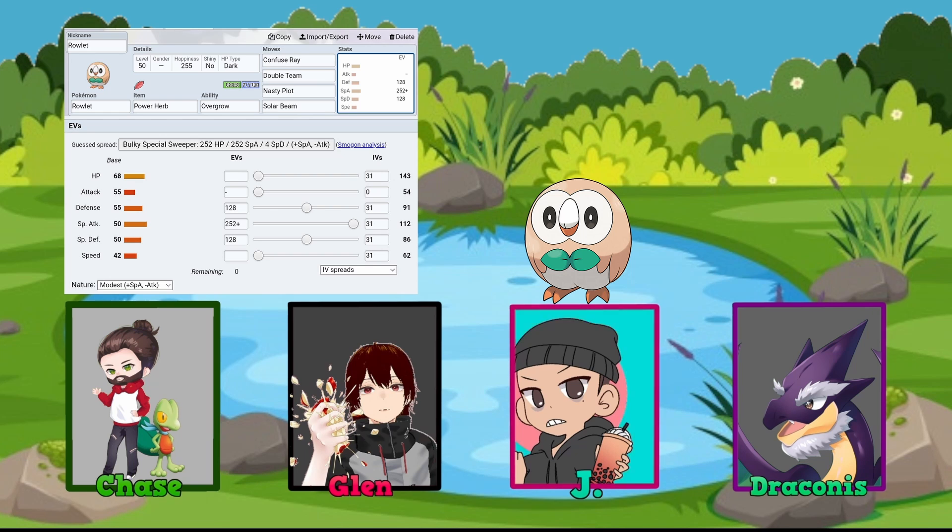Jay went with Overgrow as the ability, trying to capitalize on Special Attack, and the item Power Herb. His moveset is Confuse Ray, Double Team, Nasty Plot, and Solar Beam. The idea is to land a Confuse Ray or boost evasiveness with Double Team, set up Special Attack with Nasty Plot, then fire off a one-turn Solar Beam using the Power Herb.